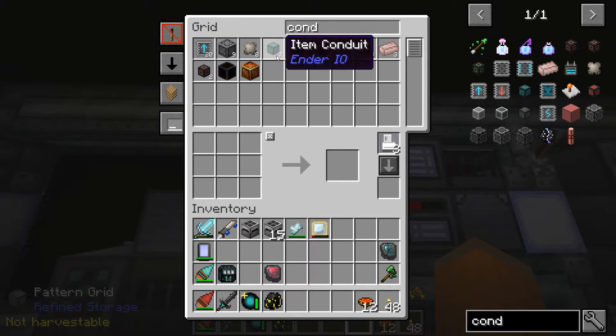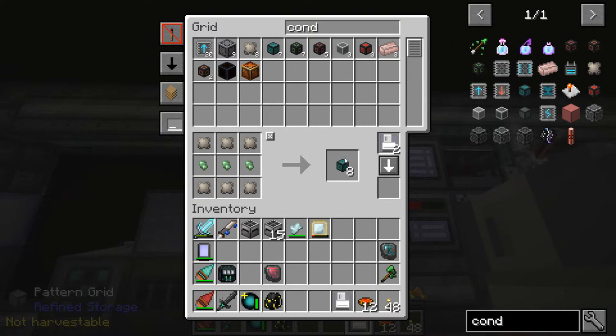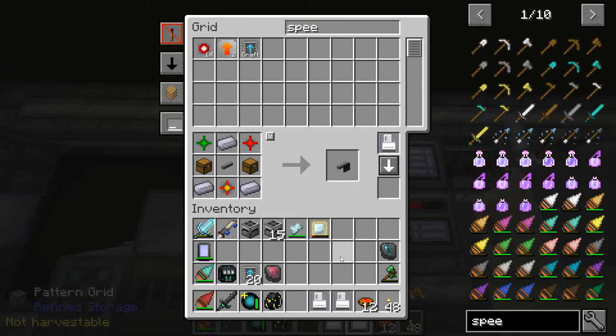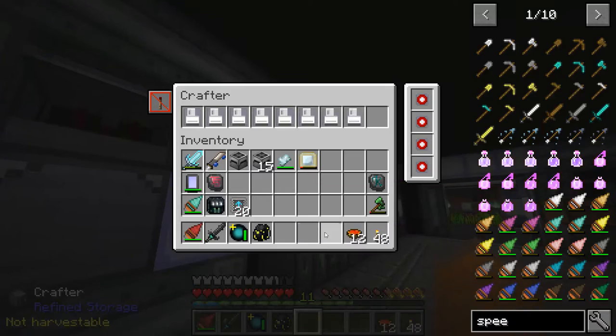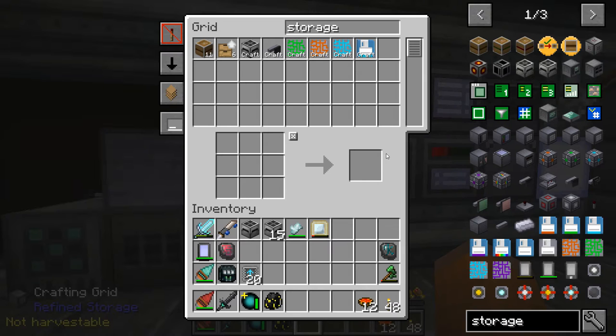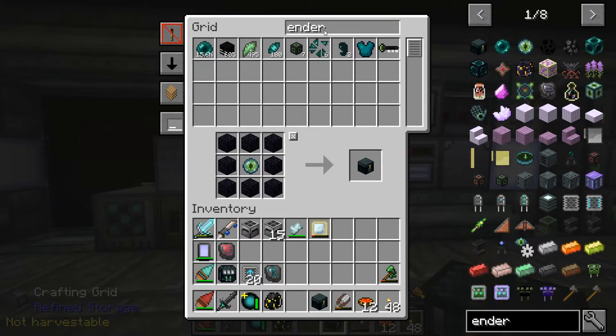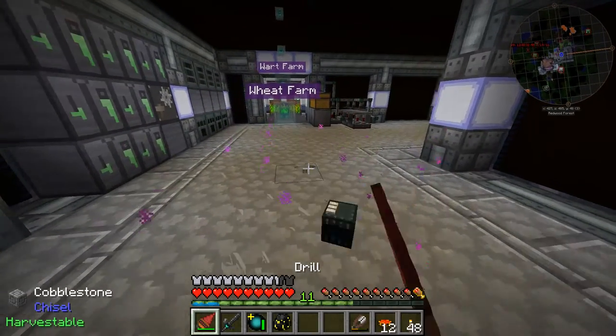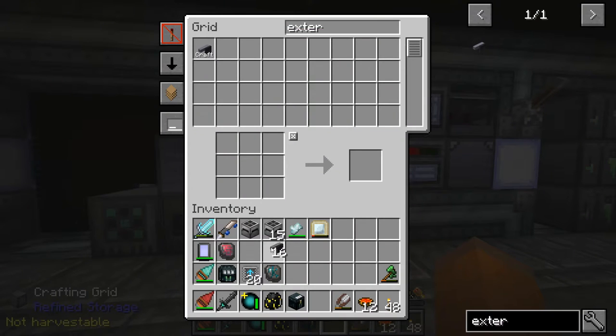I'm also going to start auto-crafting EnderIO item conduits and auto-crafting external storage as well. My plan is exporting everything from our system into these quantum storage units so that we have none left over in our system, because these storage units are going to be the first priority over Refined Storage. I'm going to need 16 external storage units, going to craft another ender chest as well as another ender lock. The external storage are all done, and then we're going to need one more exporter.